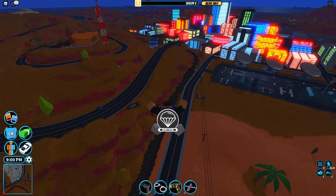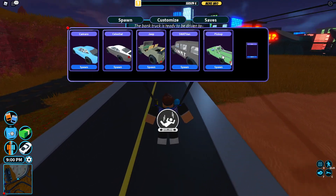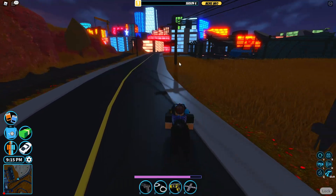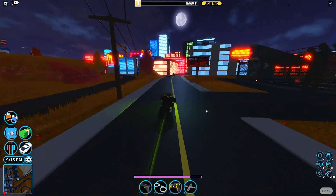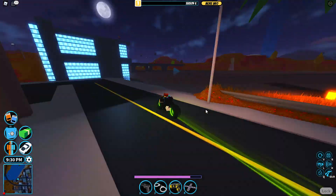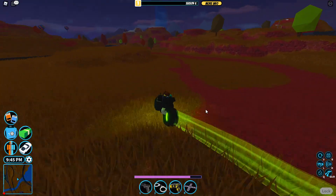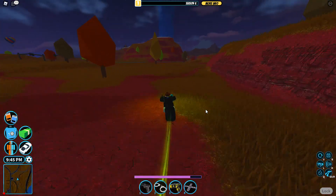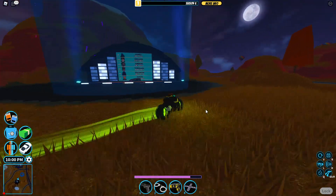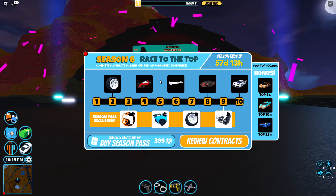Let's head over to the Season 6 area. I'll grab the bolt bike. As we head over, we can appreciate the new lighting and the map. It should be right here in front of the prison — let's go around this corner and we're here.